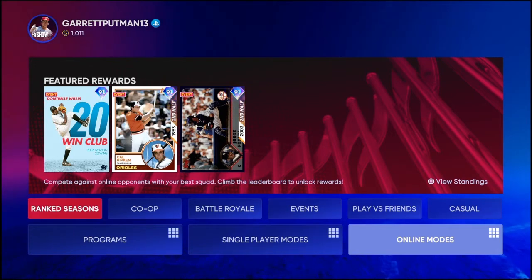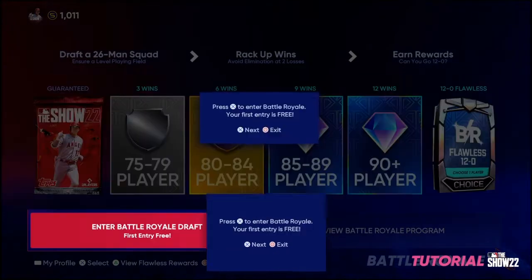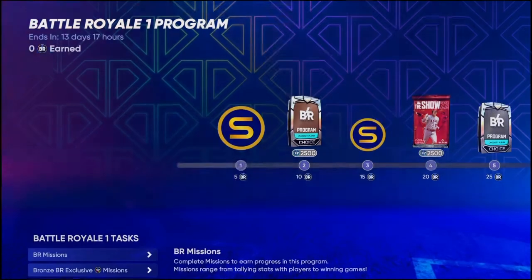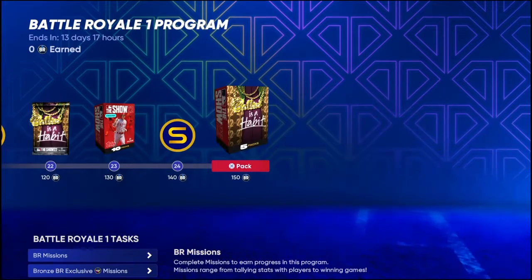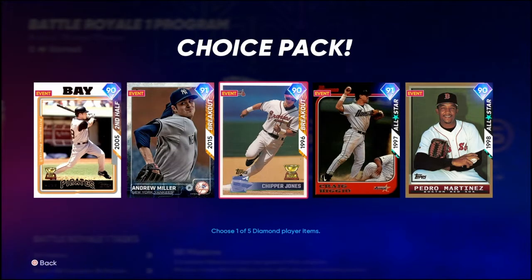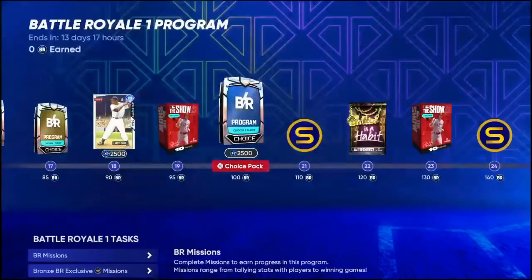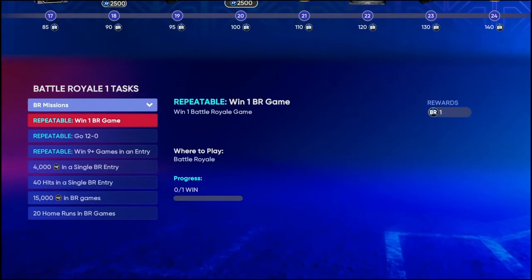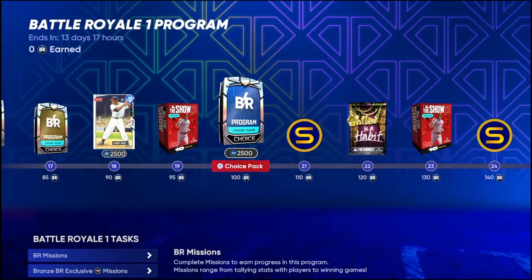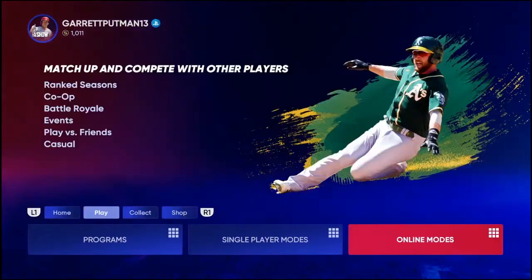Battle Royale — I didn't do this last year but I highly suggest doing it this year. If you can go flawless, or even just do the missions, you can get Larry Doby and then look at all these beautiful cards: Pedro, Craig Biggio, Chipper Jones, Andrew Miller, Jason Bay — all goons. You do all these and you can get custom draft rounds, because they added that this year, which is very cool. If you get all the way up to 100 points and beyond, there are some major packs and some really high-end players that are going to be great. So make sure to do that as well.